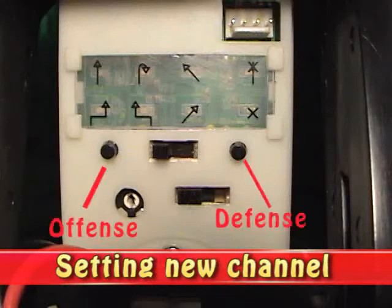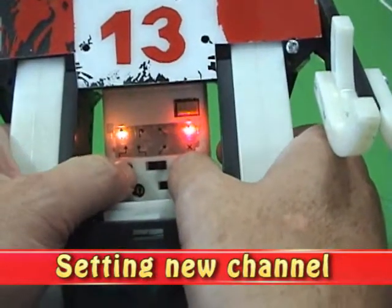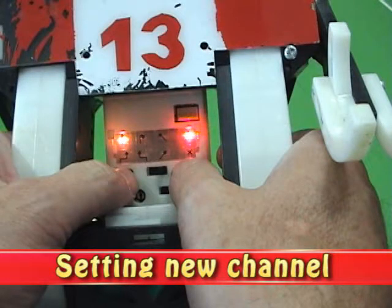To do this, we're going to use the buttons on the back panel. The robot shows the channel that it's set to when you turn it on. For about a second and a half, these LEDs come on. This shows you that the robot is set to Team A, Robot 1.